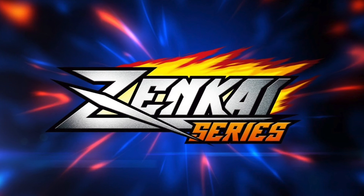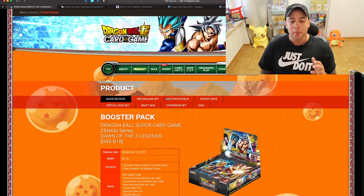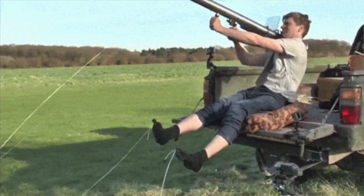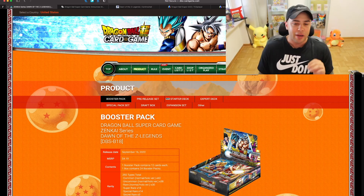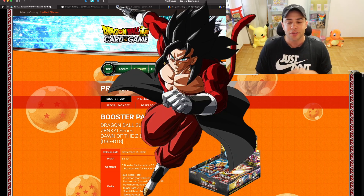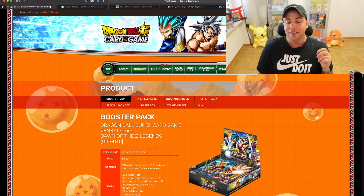We're going to be talking about the Zen Kai series — Dawn of the Z Legends. This box is coming out very soon and will be DBSB-18. Recently when I talked about the Realm of the Gods set, that was the first god rare ever, and that card shot up in astronomical pricing and is still very expensive. There will be another god rare in the Zen Kai series, and while there's no official leak, they have leaked photos of Super Saiyan 4 Gogito — I think that's what the god rare is going to be.